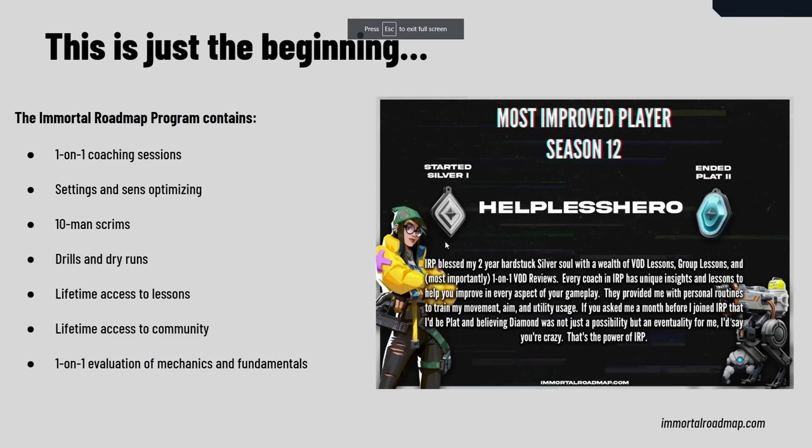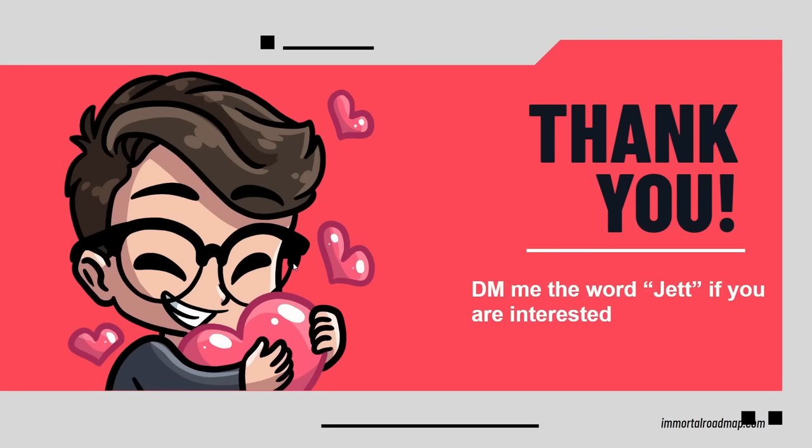If you liked what you saw, a quick plug for the program. Inside the program we have weekly one-on-one sessions and also weekly lessons like you saw right here, going over all the fundamentals and different topics in the game. We teach every single map at a really high level, taught by VGST analyst-level coaches. We have 10-man scrims to help you implement what we just taught you, drills and dry runs, all these lessons, the community, and access to me as well. One of our students went from Silver 1 to Plat 2 in 6 weeks — our most improved player last season. If you're interested, message me the word JET after this lesson. Thanks everyone for coming out.